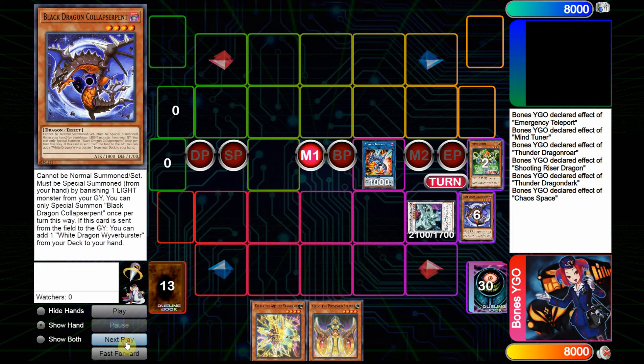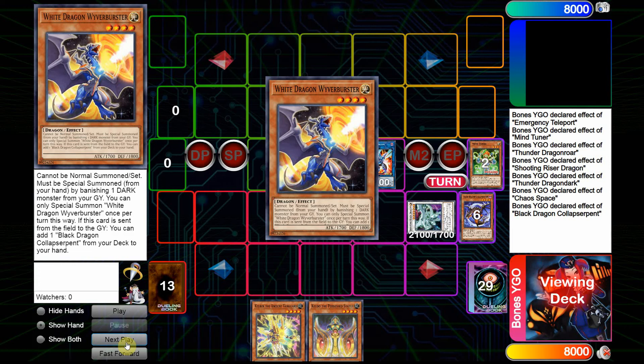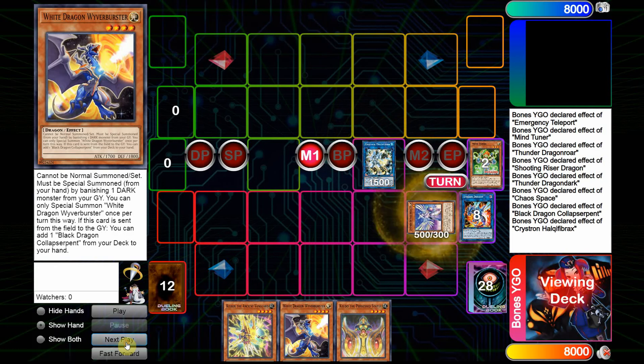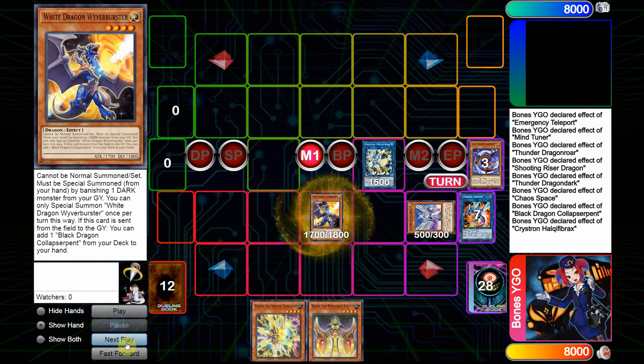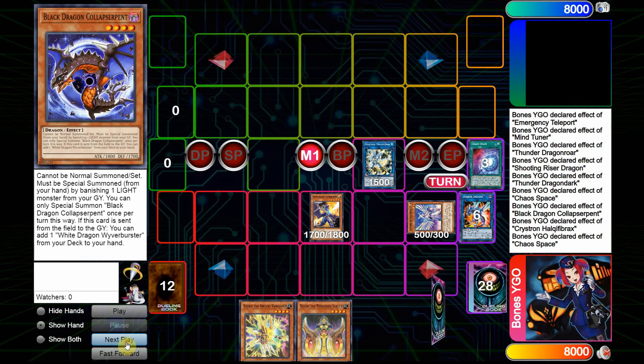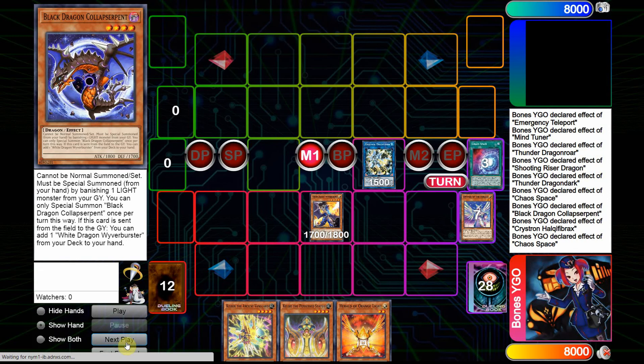You'll see I'm going to banish Mind Tuner for Collapse Serpent. Collapse Serpent uses its effect after I link it away into Striker Dragon, adding Wyver Buster. Now I link away into Hauk, which will Special Summon Diviner out from deck. Then I Special Summon Wyver Buster. Then I use Chaos Space, put Collapse Serpent back into my deck, and draw one.